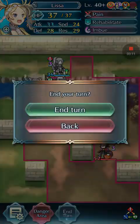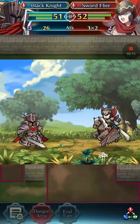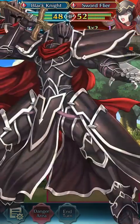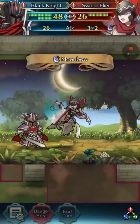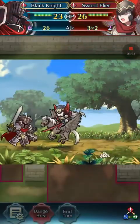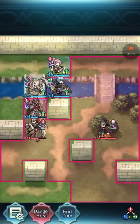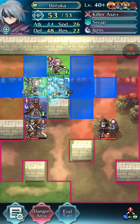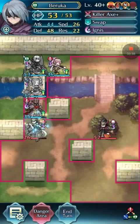Now we heal up and just chill. The sword flyer doesn't have common sense and doesn't go and attack Baruka, even though Baruka would probably kill her anyway because she gives zero fucks about weapon triangle.